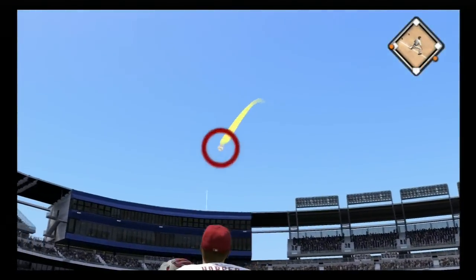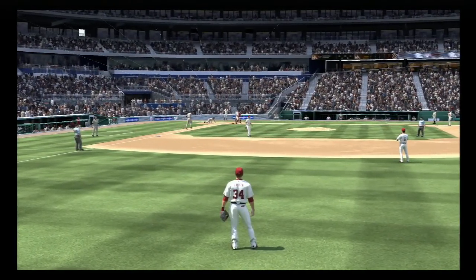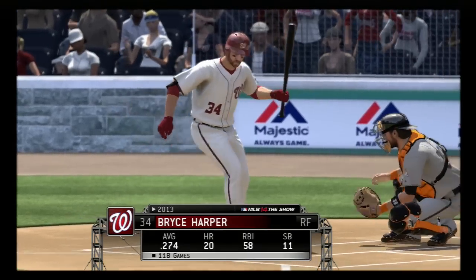This is an easy fly ball to right field — Bryce got it, but was a little late getting the ball out of his hands and didn't throw it to the cutoff man. That's not what you're supposed to do. You're supposed to hit the left bumper and throw it to the cutoff man on that play.